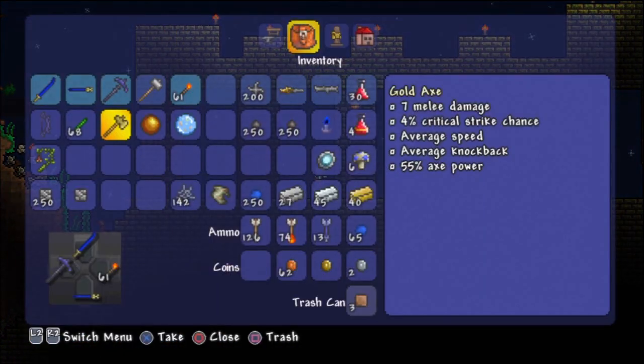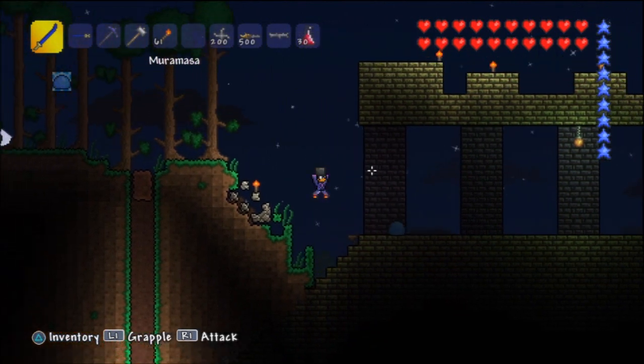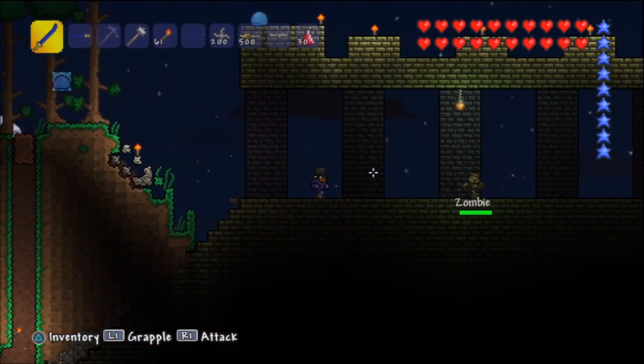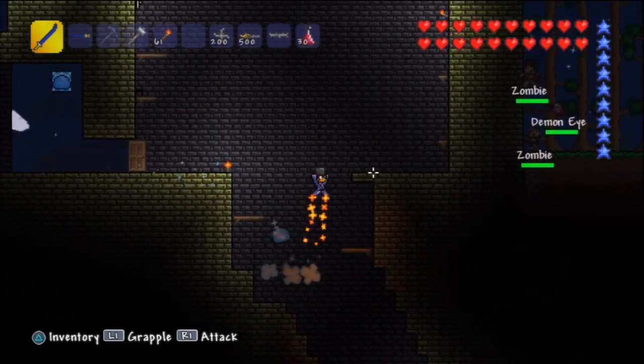You guys may notice I have a top hat, and this thing is pretty fantastic looking. How did I obtain this? I killed the Groom, which is a zombie dressed up in a tuxedo, oddly enough. It's a 100% drop rate from him, so I got pretty lucky on that one during the blood moon that happened before this part.